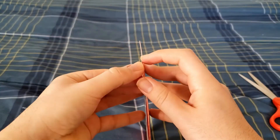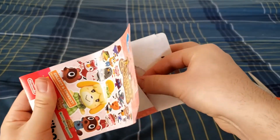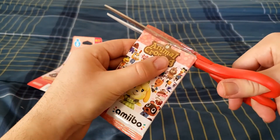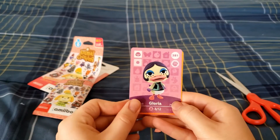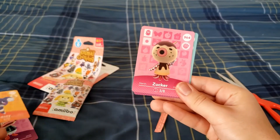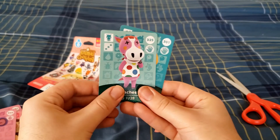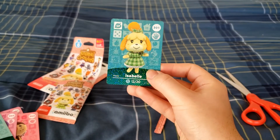The final pack. Will Anka be in this one? Don't have high hopes, but it'd be fantastic if she was. Gloria — looks like a silent film actress. Sydney. Zucker — I think he's a fairly popular one. Rod. Peaches. And Isabel — she looks really cute in that plaid green dress, I really like that outfit.